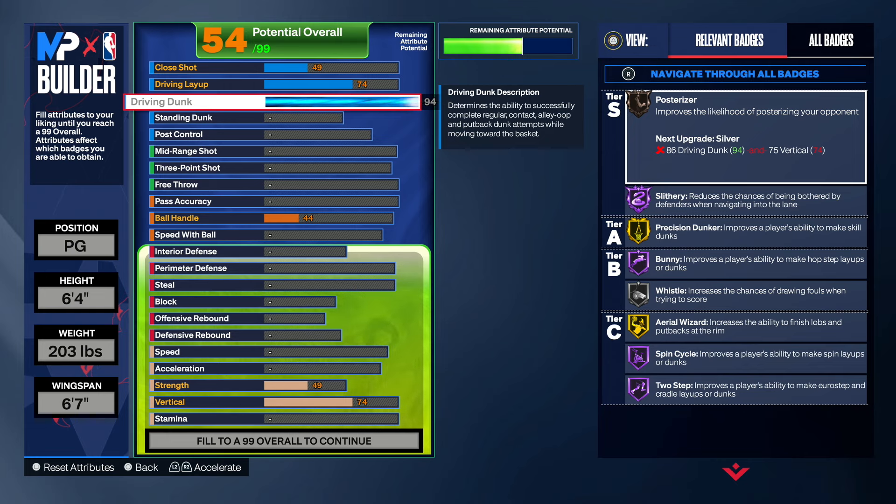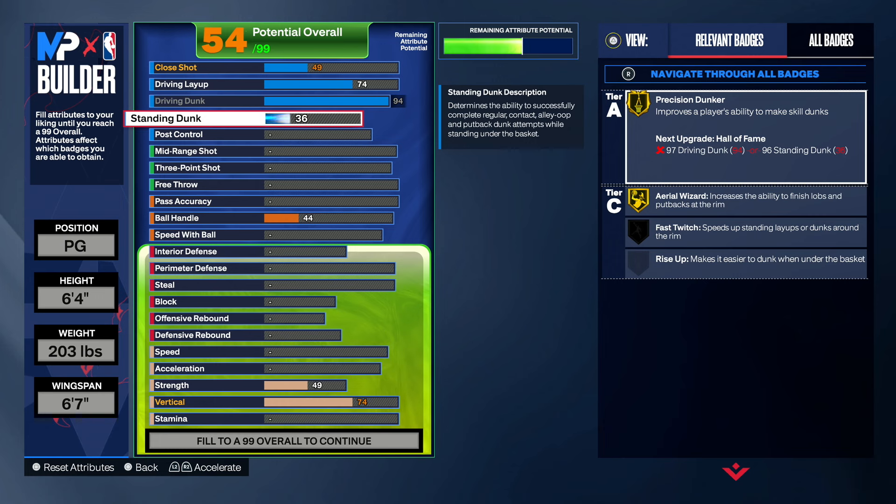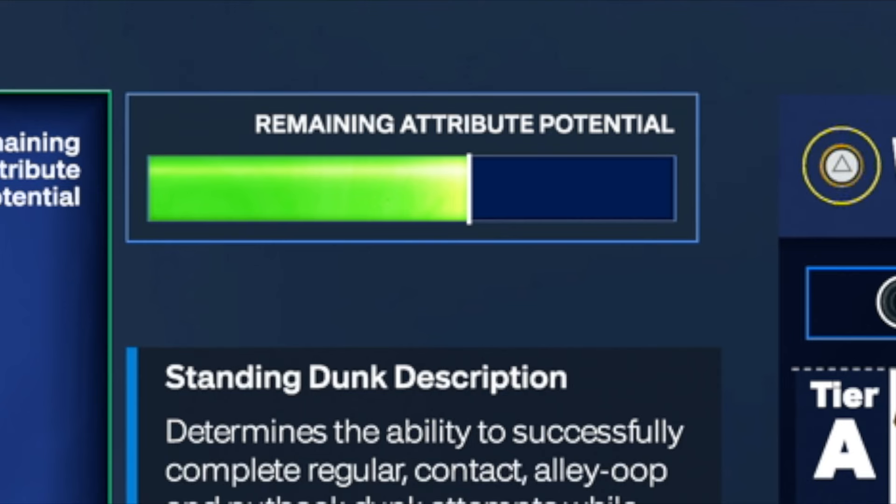Get the dunks that we need. A 74 driving layup, slithery Hall of Fame, spin cycle Hall of Fame, two-step Hall of Fame — you should be able to get some layups in with no problem. So that's all we want to do for finishing: a 94 driving dunk, 74 layup, and a 49 close shot. Also, go with a 36 standing dunk so you can get your driving dunks more consistently — I'm pretty sure you need a 36 standing dunk to get driving dunks consistently. Just to be safe, keep a 36 standing dunk. It's not a heavy attribute and doesn't take away any upgrades.